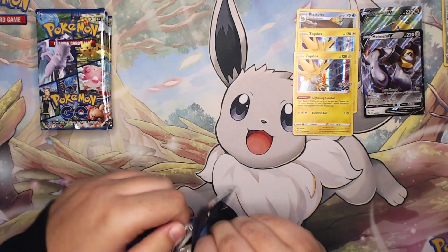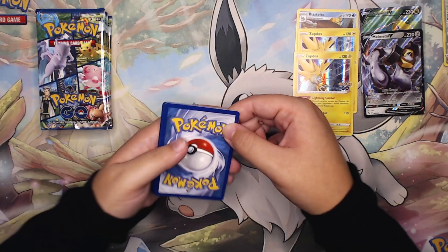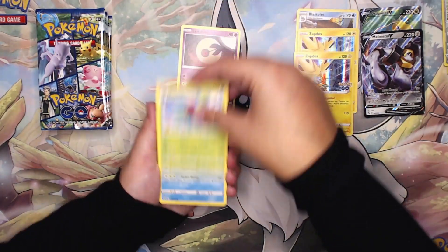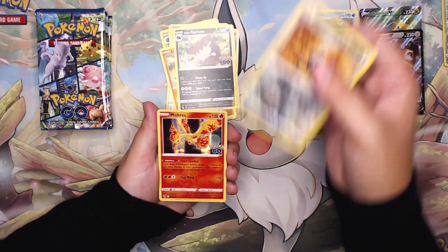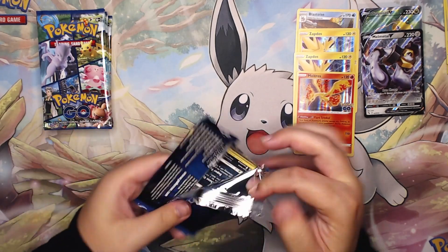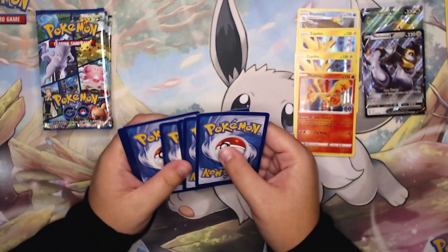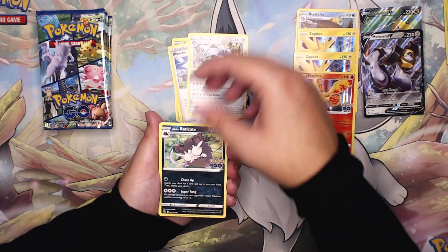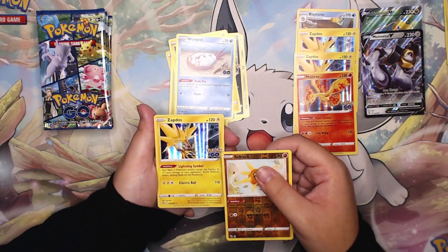I feel like when I first opened packs I couldn't pull any Zapdos, Moltres, or Articuno, and I still haven't really pulled that many Articuno holos. I've been pulling a lot of Zapdos but not many of the other birds. We have an Ivysaur, and same for Radiant Blastoise — I've only pulled him once and haven't seen him since. We have a Pikachu and a Moltres. Moving to the third pack. I don't think at this point these boxes are the best — my favorite boxes to open from Pokémon GO were the Trainer boxes or Gym Leader boxes. Those are definitely my favorite because the promos were just top tier. We have a Solar Rock holo and on the back a third Zapdos holo.